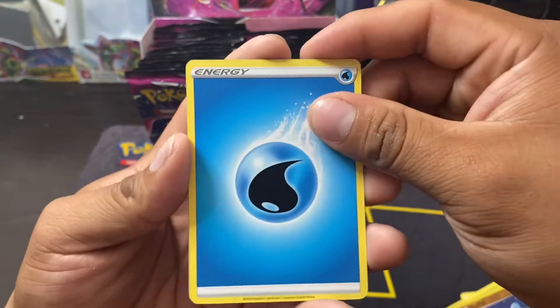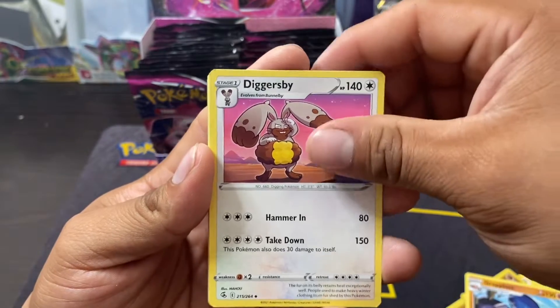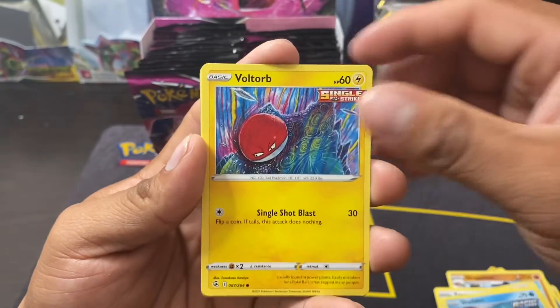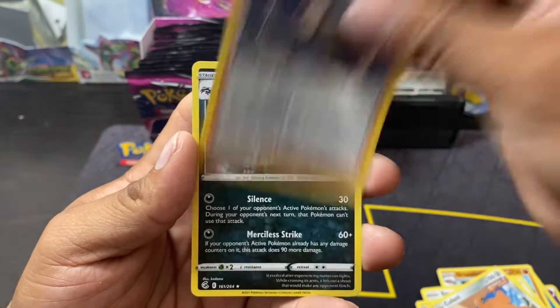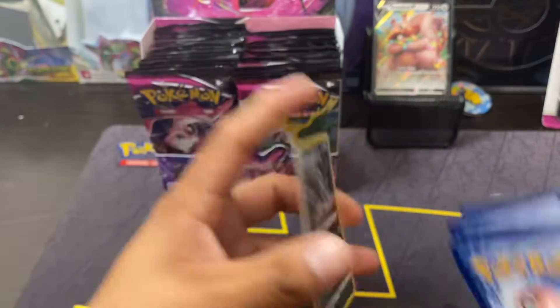We got a Water Energy, Grapploct, Diggersby, Espeon, Eevee, Shellder, Voltorb, Pancham, Sableye, Cofagrigus — reverse Espeon and a holo Galarian Obstagoon. That's pretty cool.